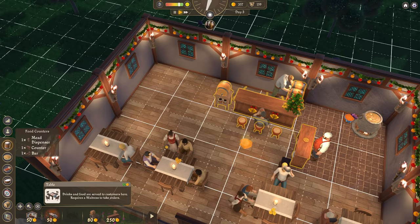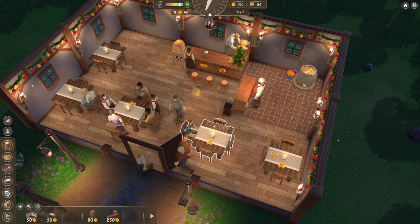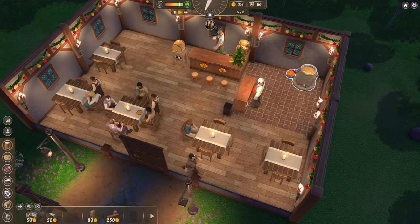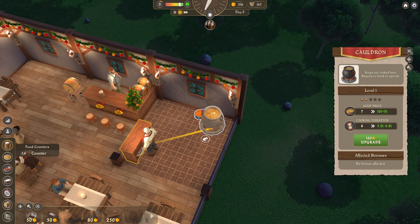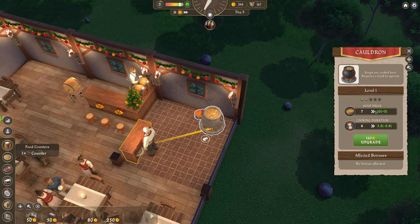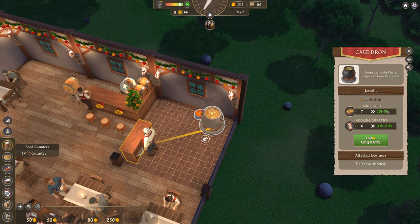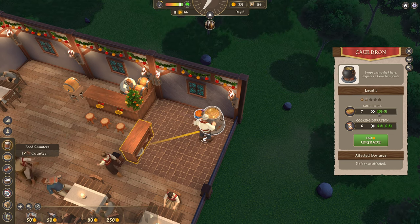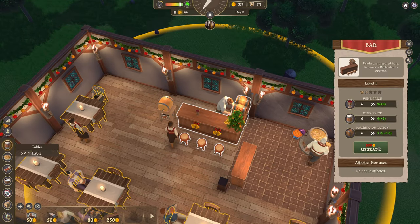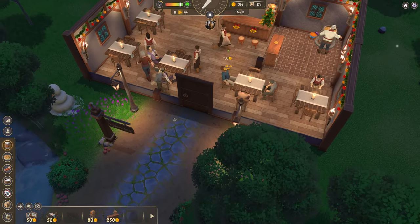Let's get some more tables in — we need to recuperate some of our losses. We've got some tips on the tables to be collected manually by us. We can upgrade the cauldron. The current price is seven — if we upgrade, it goes up to ten, increased by three. And the cooking duration drops a bit. That was kind of self-explanatory, wasn't it? Now we know. We're good at this, honest.